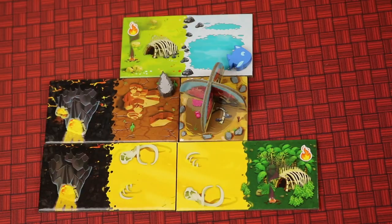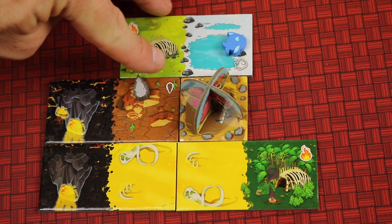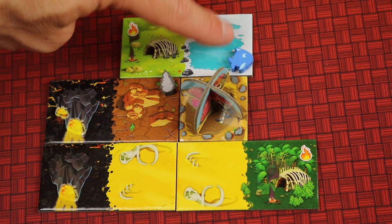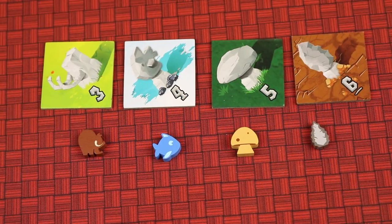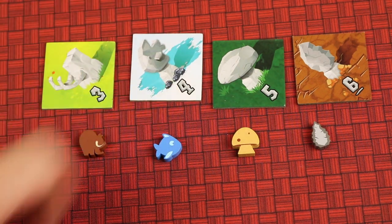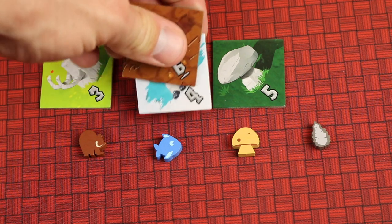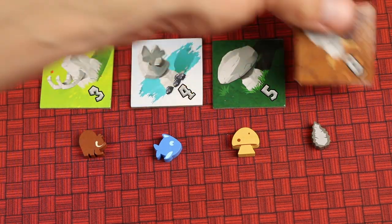Some tiles have resource icons on them. When players are drafting dominoes, you place resource tokens on them so people know what they're getting. When you take the domino, you receive that resource. If you have the most of any one resource, you take the totem marker. If you hold it at the end of the game, it's worth three, four, five, or six points. It's like the longest road in Settlers of Catan — if someone surpasses you, they can take it.